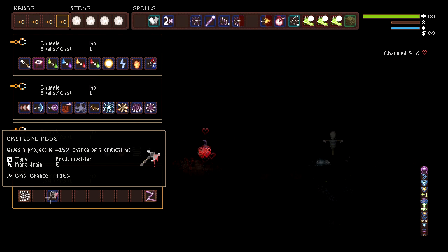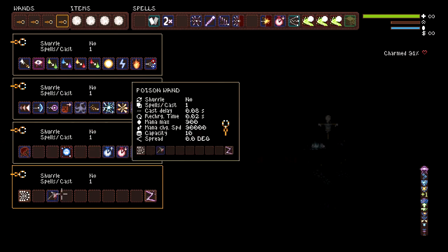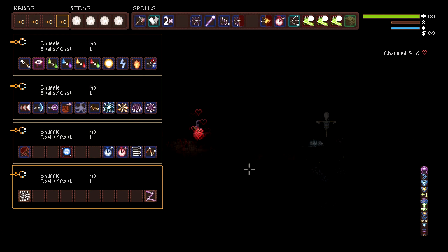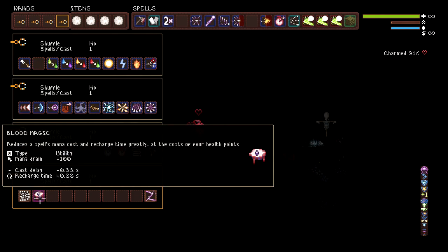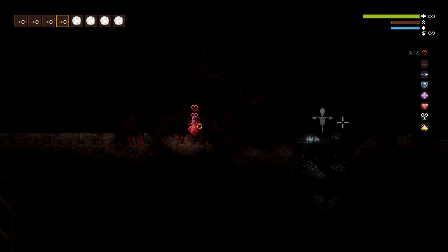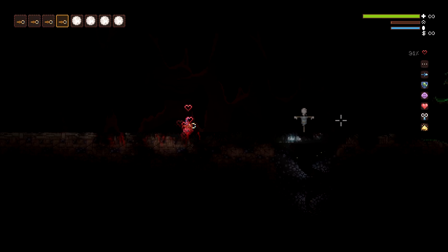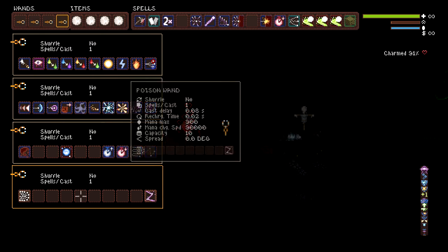Crit also does not get amplified by the 10 times multiplier, because with 11 times 15 we would have guaranteed crit, and we didn't crit. Another thing I didn't cover is recharge time — I have not found out if blood magic can be duplicated to get its benefits. I tried testing it on a wand with a three-second recharge and three-second cast delay with all the modifiers, and it didn't seem to have an effect.